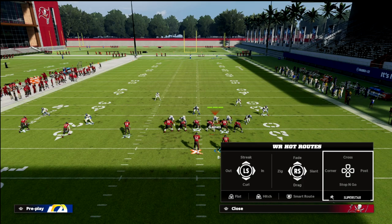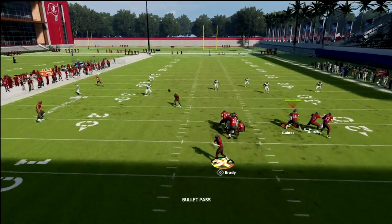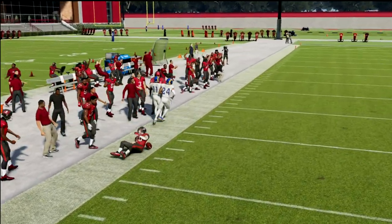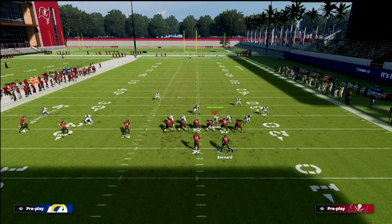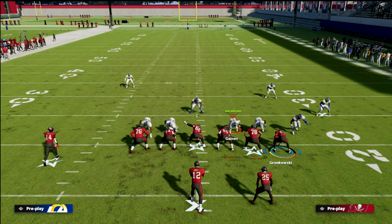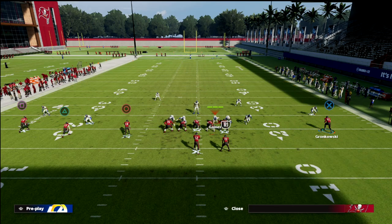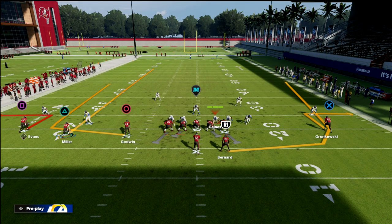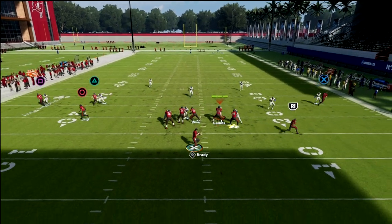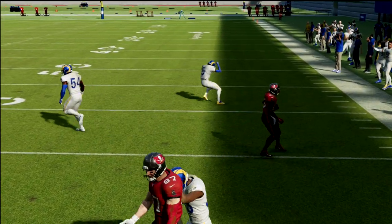Easy high-lows are what you're looking for. You could even do something as simple as a basic smash concept — a high-low stressing the defender, and it's very effective. A five-out double wheel concept with Miller up the seam is also good, just taking advantage of the space. The vertical hooks can't really get there because they're so packed inside.